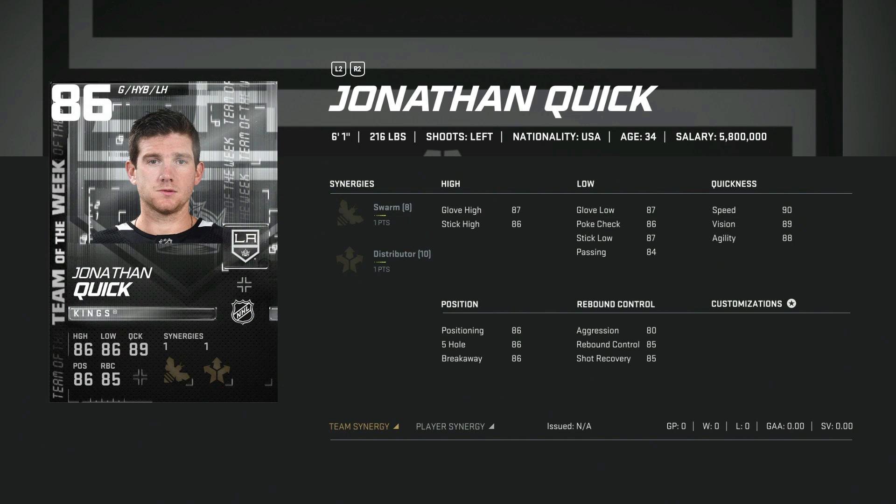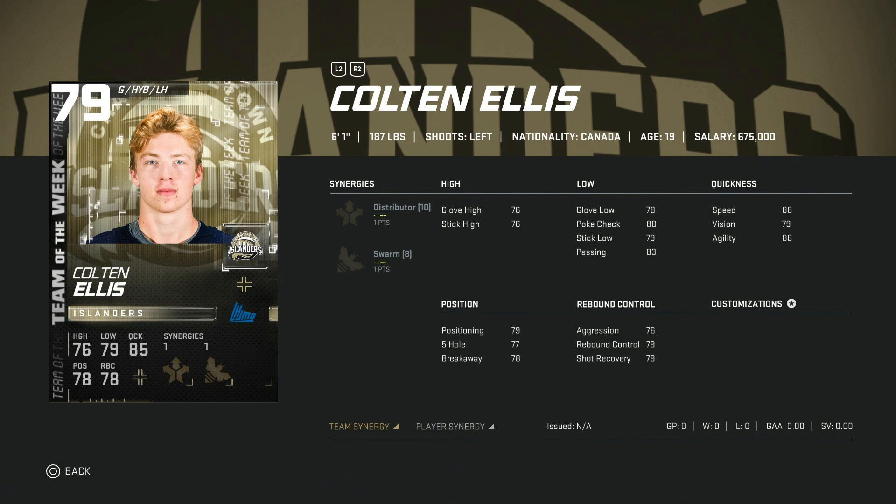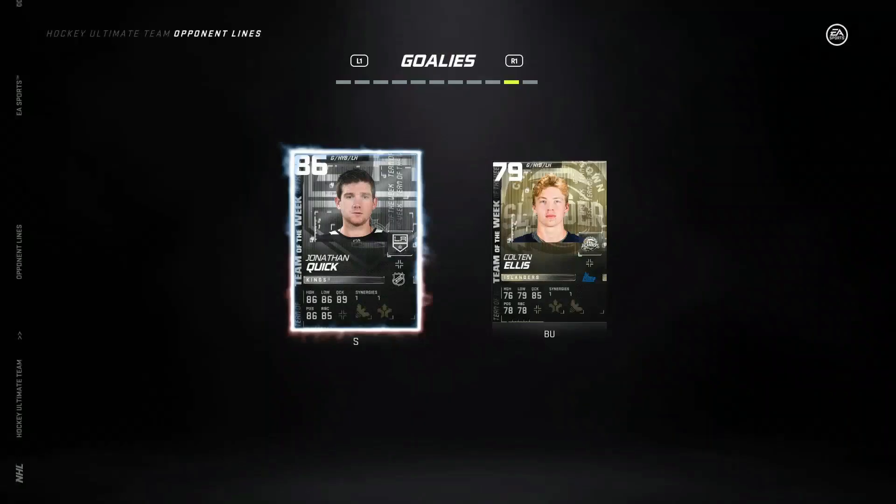For the goaltenders, the backup is 79 Colton Ellis with Distributor and Swarm — the synergies are nice but that's pretty much it, just useful for synergy slotting. That'll do it for the Team of the Week — let me know what you think in the comments, and if you have questions hop into my stream. I start streaming around 10 a.m. Eastern Time every single day. See you guys then — have a good one!